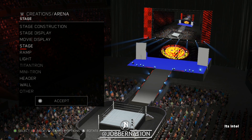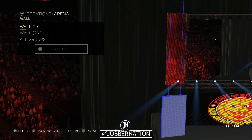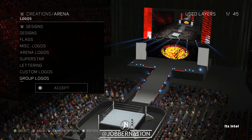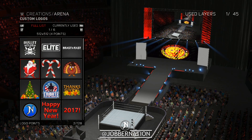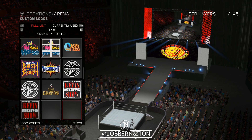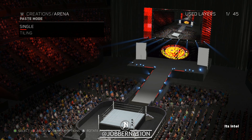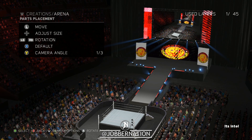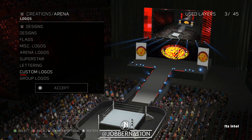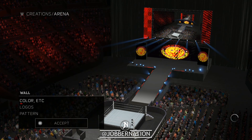Now the ramp parts are even changing and stuff — that's so cool. Header looks good. Walls — we're gonna do both of these the same way. I think we're just gonna put the New Japan logo on there. I almost went all the way to the bottom and was about to spoil everything — but I guess not really because I've already announced what I'm doing. Color — we're gonna go black there as well.